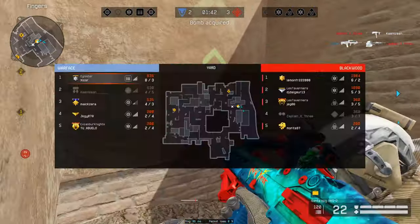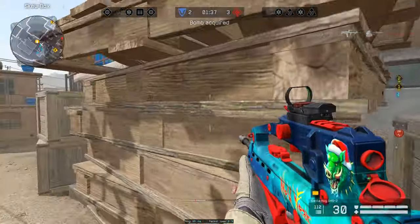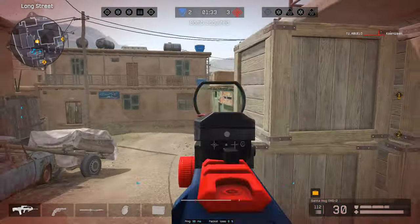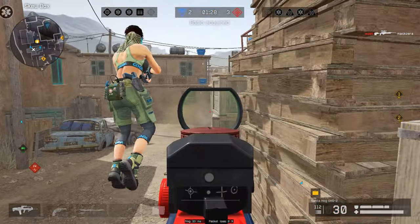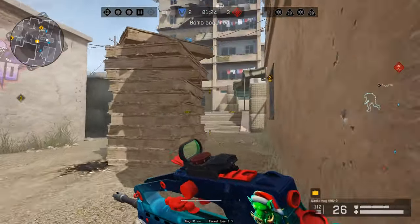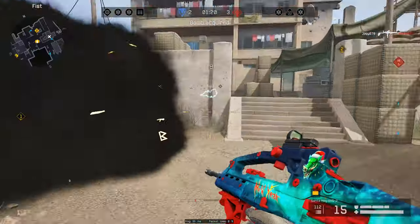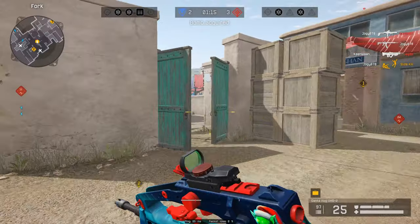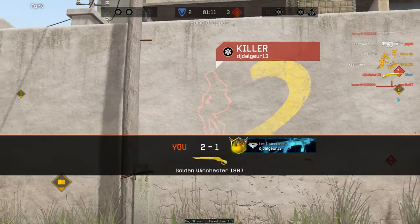How did he die to that? That's a strategy I would never think would work. Oh shit, they're nading us now — somebody's behind us. Don't give him a perfect wound. Let's ignore him. No aim assist for me here. I hit him in the head — I know I hit him in the head.